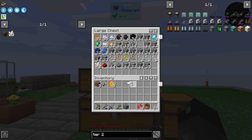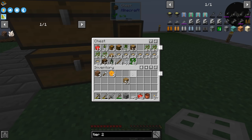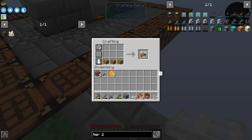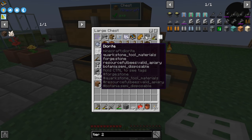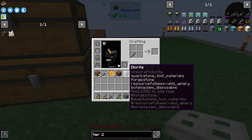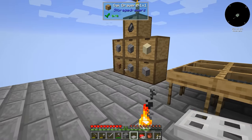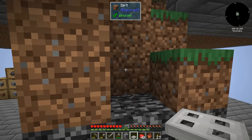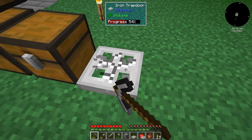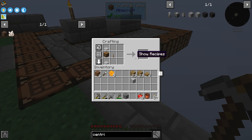Iron trapdoors are made like so — there's two of those. We need a barrel: it needs slabs and this and this. And then we need a lever — looks like we have to have cobblestone. Let's come down here and grab some cobble. Now we have the lever, so we should have everything. Once I mine this trapdoor I placed, we should have everything to make ourselves a manual centrifuge.